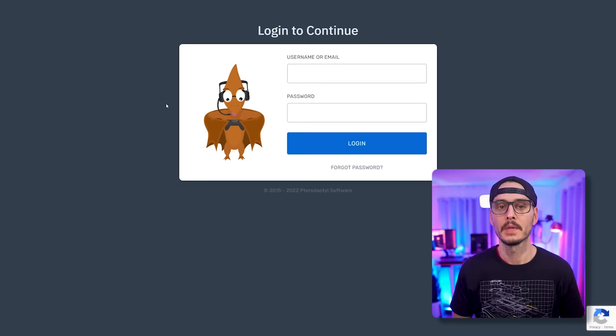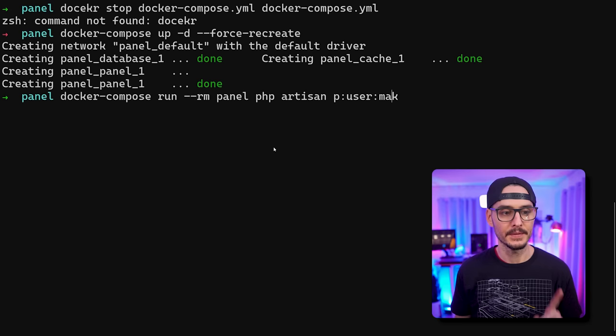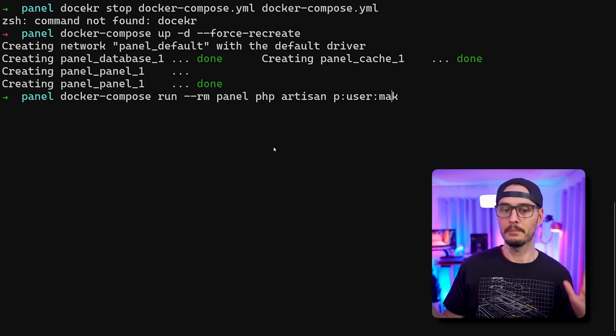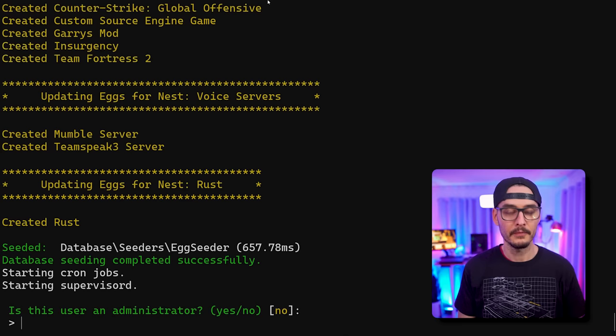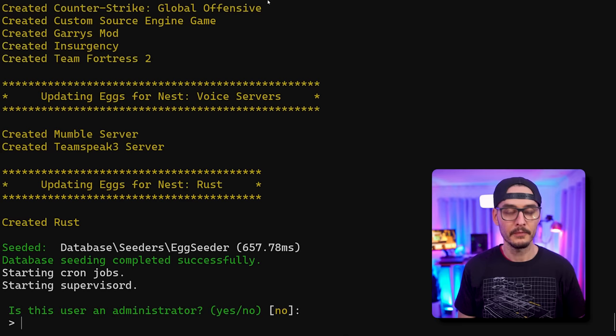What's our username and password? We didn't set one. So we need to go back to the server and run a command: docker-compose run --rm panel php artisan p:user:make. This will exec into that container and initiate a command to create a user. First question — is it an administrator? Yes. Then enter your email address, username, and password. Now we should be able to log into the panel.